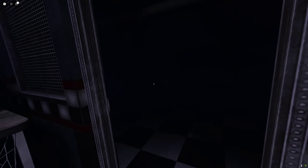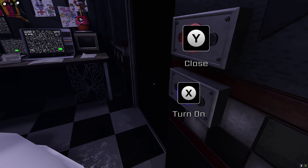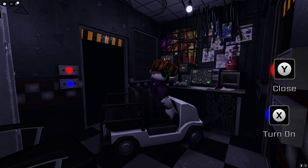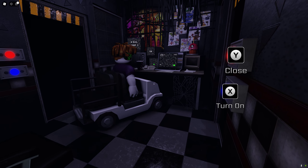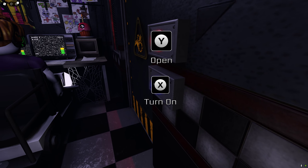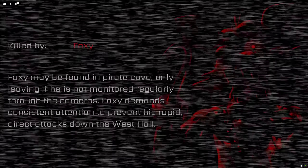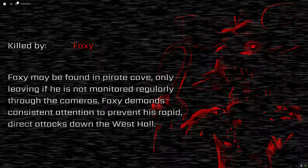We're losing so much power right now. He walked away. Conserve the power, but watch the cameras. Foxy is gonna come soon — if he comes, he's gonna drain all our power. Four percent! Let me know, is he coming? Oh no — he's right there. Foxy got us at the end! I was about to close the door and you were distracting me. We did very well though.